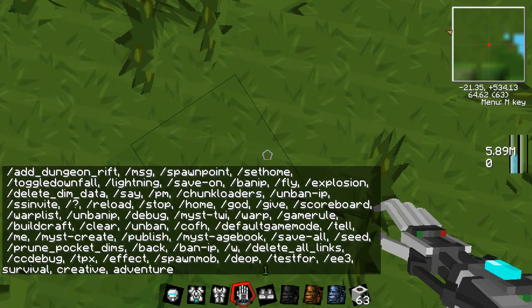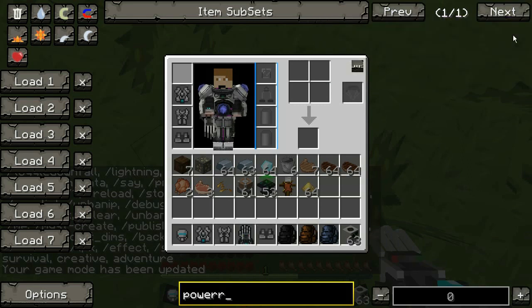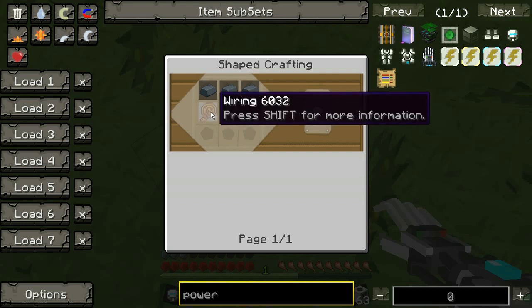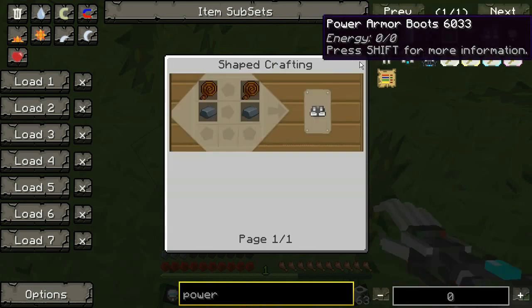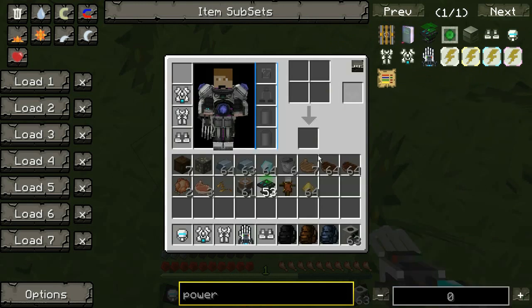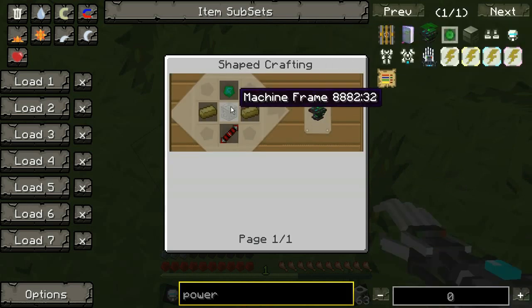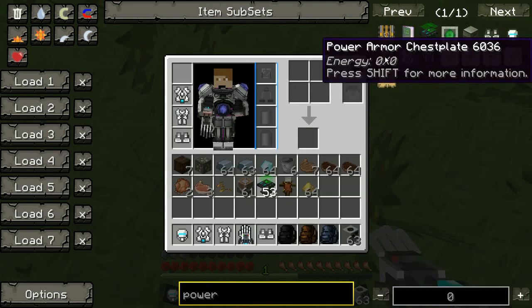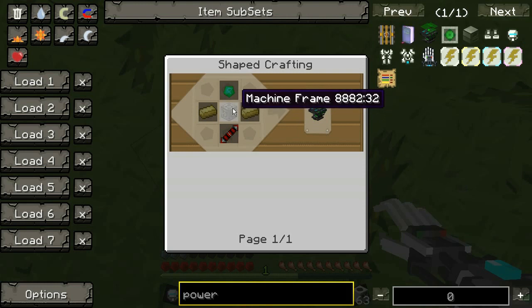For the helmet, this is how you make it - three pieces of iron in that configuration. The chestplate and boots use the same approach - you can pause the video and look at it. Then you need to make the power armor table, which is a bit more confusing. You need emerald, a machine frame, redstone transmitter core, and the other components I already showed you.